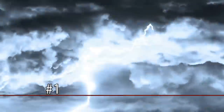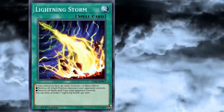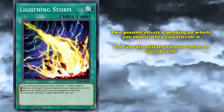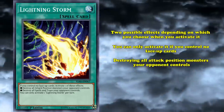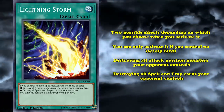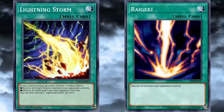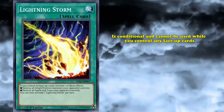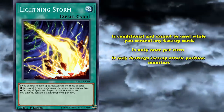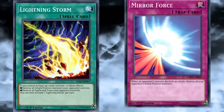And crackling in at number 1 as the best Raigeki-like effect in the game is Lightning Storm. Lightning Storm is a normal spell with two possible effects depending on which you choose when you activate it. You can only activate it if you control no face-up cards, and when you do, you get to choose between either destroying all attack position monsters your opponent controls, or destroying all spell and trap cards your opponent controls. Strictly speaking, if Lightning Storm only had its first effect, it'd actually be considered much worse than Raigeki, as unlike Raigeki it's conditional — can't be used while you control any face-up cards, is only once per turn, and furthermore only destroys face-up attack position monsters — meaning your opponent can easily play around it by putting their boss monsters in defense position, just like with Mirror Force.